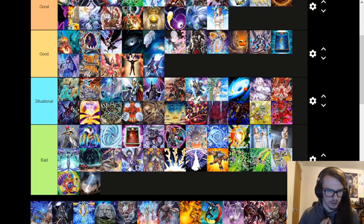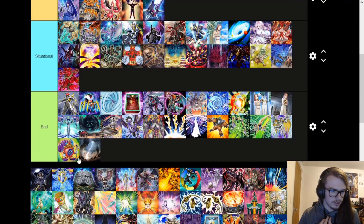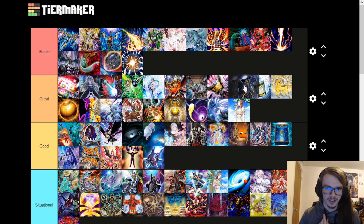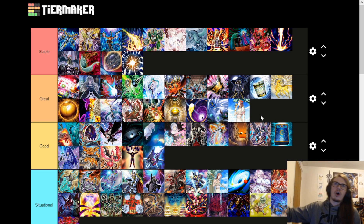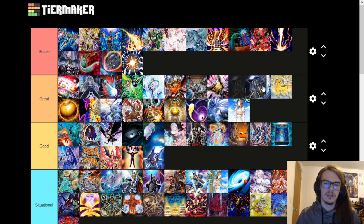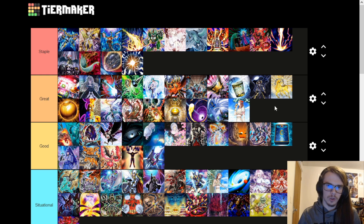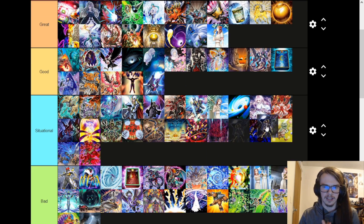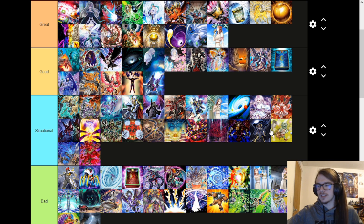Unchained Soul is situational, as is this next one. Underworld Goddess is actually really, really good. Having access to this card is very strong in Towers formats mostly — I'm going to put it in situational. It's mostly useful in Towers formats, but it's still one of those cards useful in just about any format. Being able to get a monster off your opponent's side of the field to get a 3,000 attack body that's mostly unaffected by a lot of things is very cool.